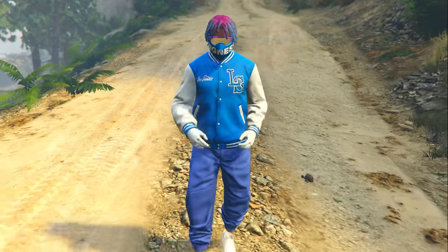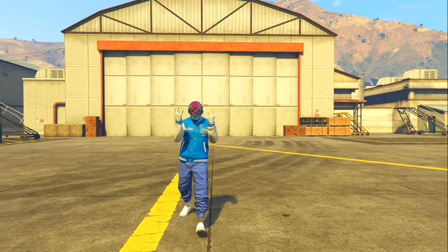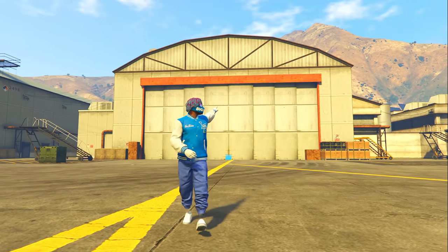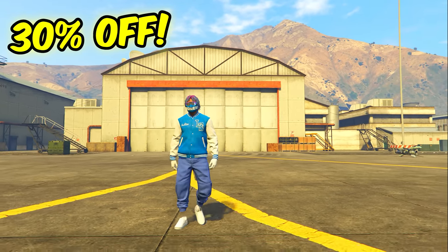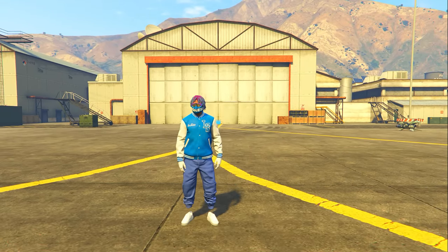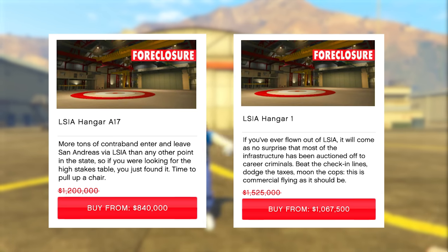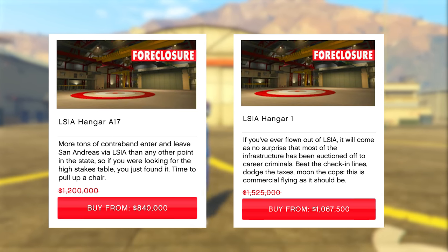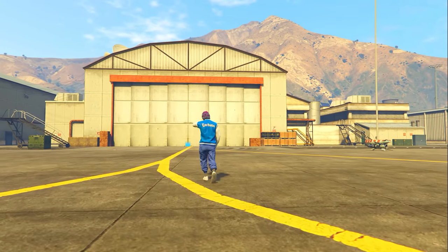Getting straight into the money guide, the only thing you need is a hangar. If you don't have one, you can buy one this week for 30% off. The two cheapest ones are down at the LSIA airport — you can buy one for $840,000 or the one next to it for a million dollars. Obviously buy the one for $840,000.